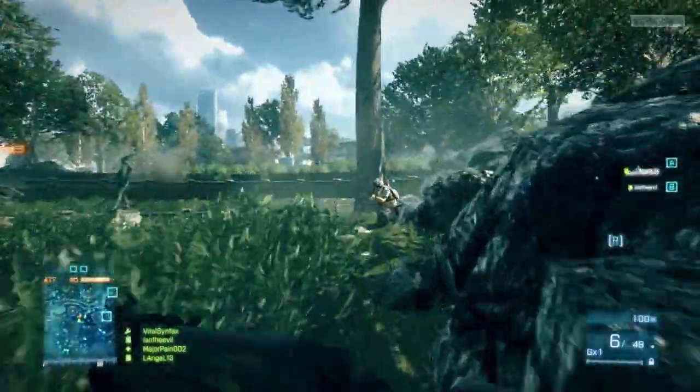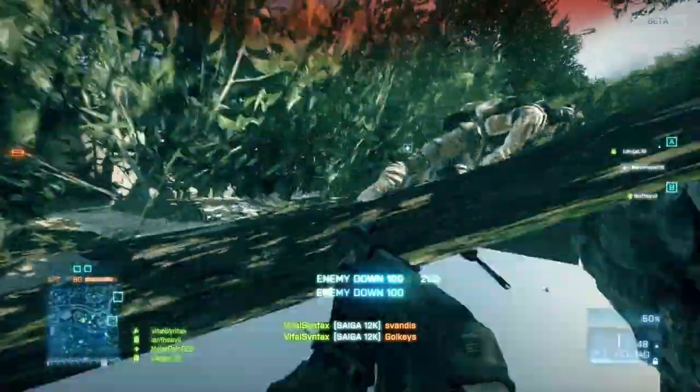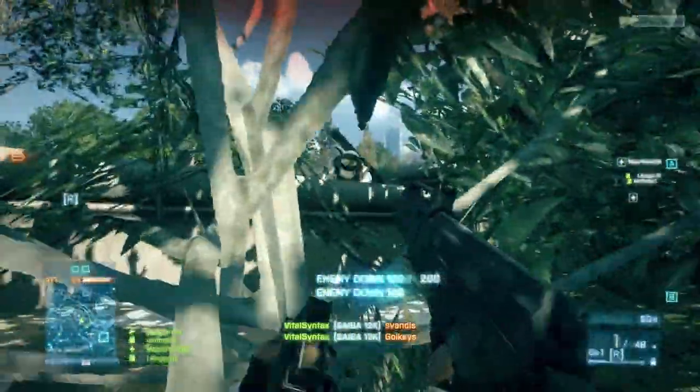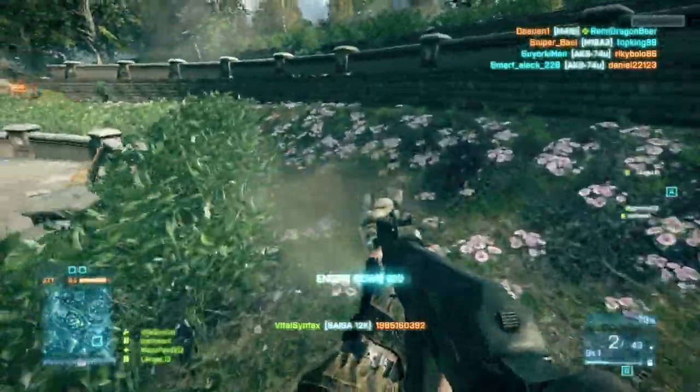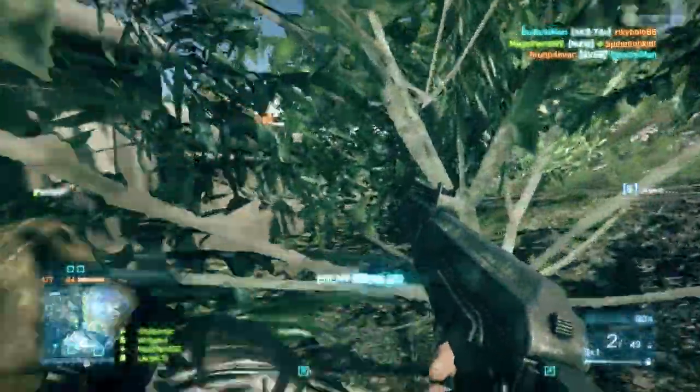I was just using the Flechette ammo because I was testing it out and seeing how it worked. And here's a great example of the effectiveness of this gun — if you can get up close you can take on multiple enemies, one to two shots each within like 10 feet, sometimes six feet.